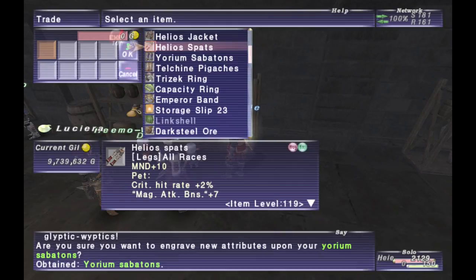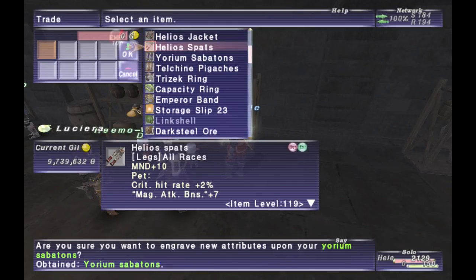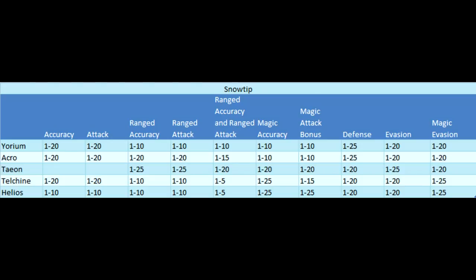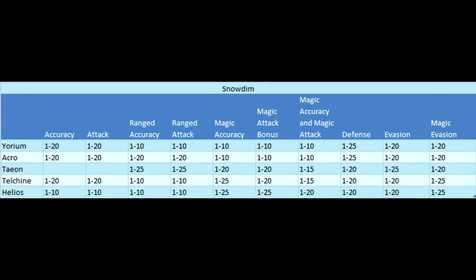For each type of stone there are four different subtypes: tip, slit, dim, and orb. Depending on which one of these stones is traded is going to determine which augment you will get.